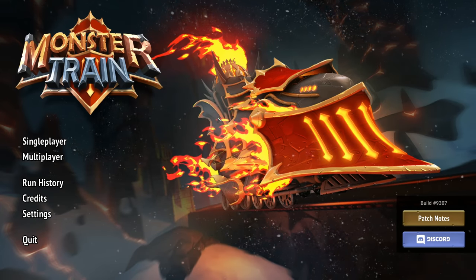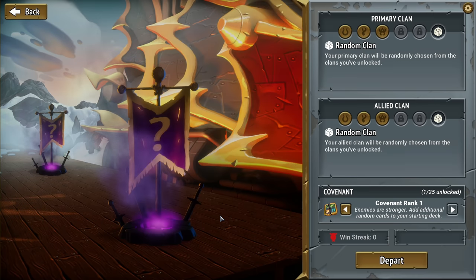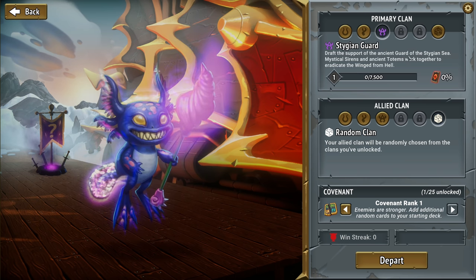Hey everybody, welcome back to more Monster Train. We're gonna dive in, we have a new faction now that we're going to check out, and everything's gonna go perfectly smoothly with absolutely zero mistakes because I'm a professional Monster Train athlete. Let's go ahead and try this: the Stygian Guard draft, the Support of the Ancient Guard of the Stygian Sea.